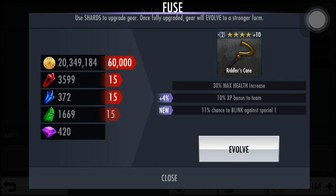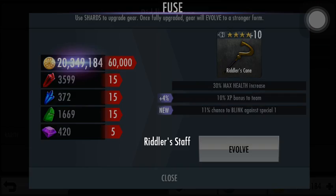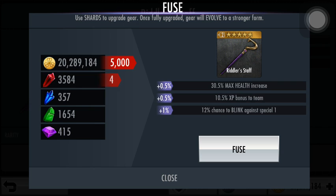Evolving it requires 60,000 credits as well as 15 of each shard and 5 purple shards. This will add 4% to the XP bonus and add the blink chance. It evolves into the Riddler's Staff, which honestly looks almost the same as the cane.